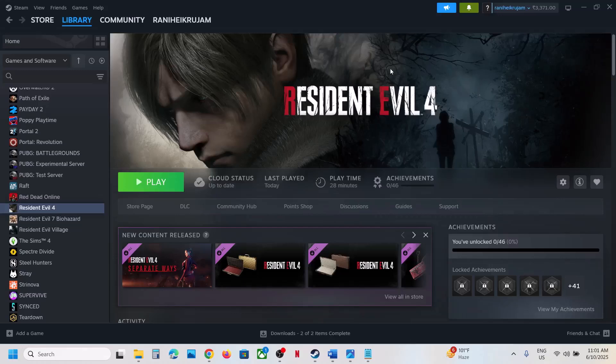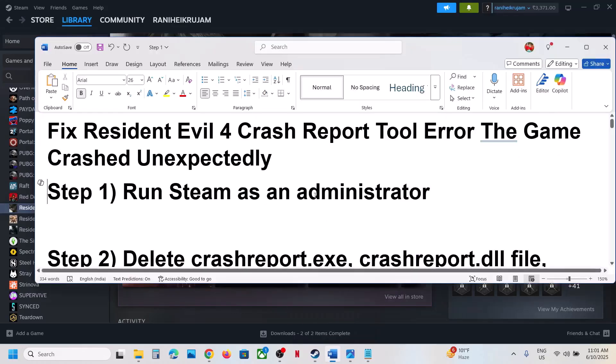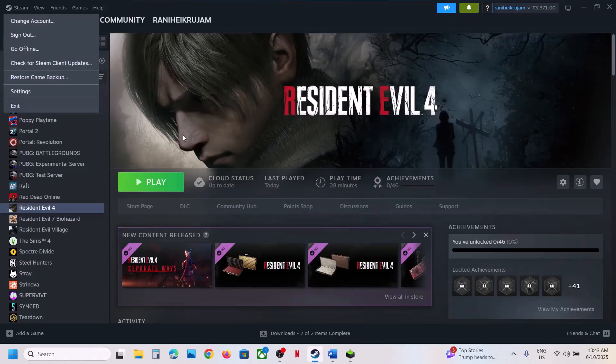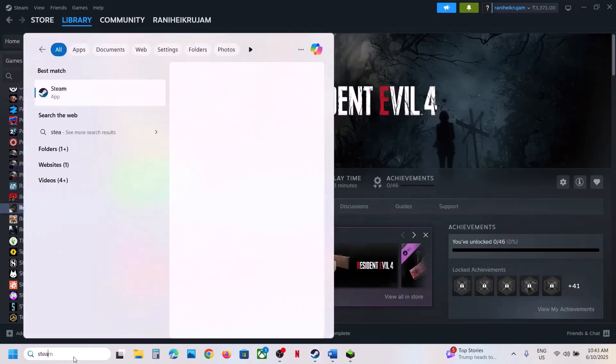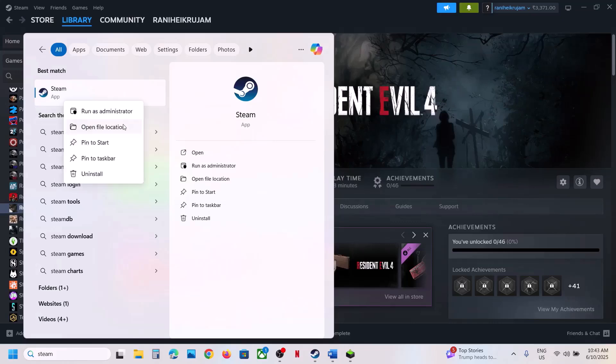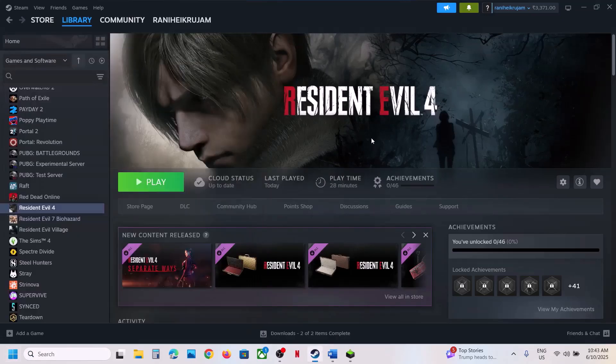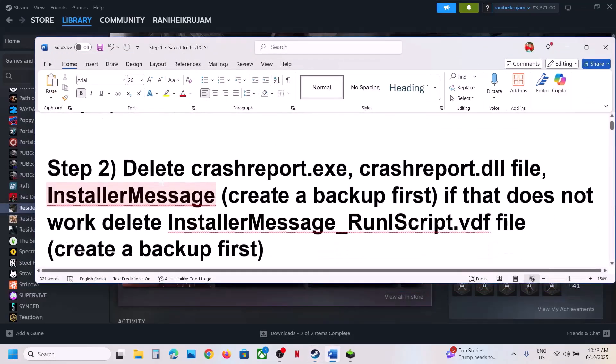Hello guys, welcome to my channel. If the game is crashing with the crash report tool, please follow the steps shown in this video. The first step is to run Steam as an administrator. Go to Steam, close Steam, exit Steam, then type Steam in the Windows search box, right-click on Steam, click 'Run as administrator', and check. This has worked for many players. If that does not work, try restarting your computer once and then check.